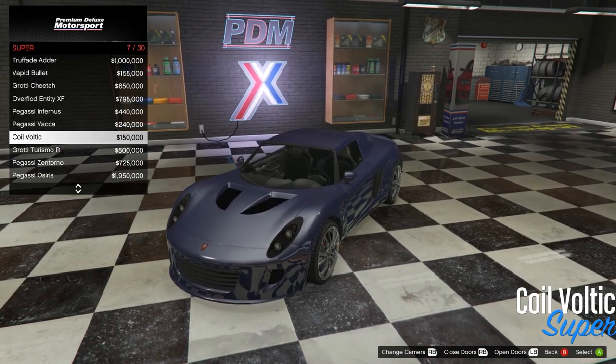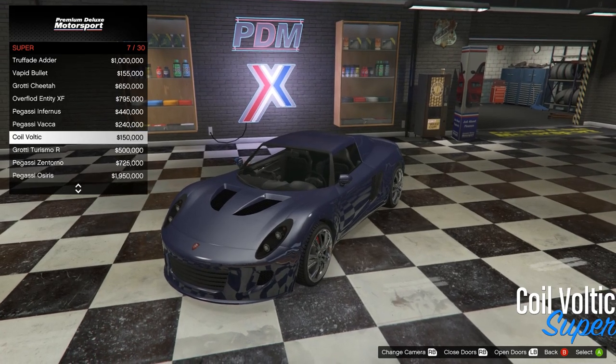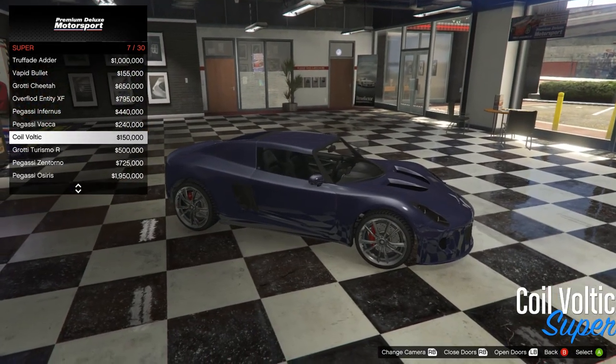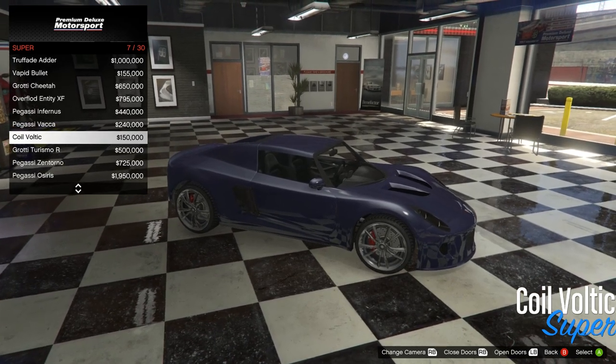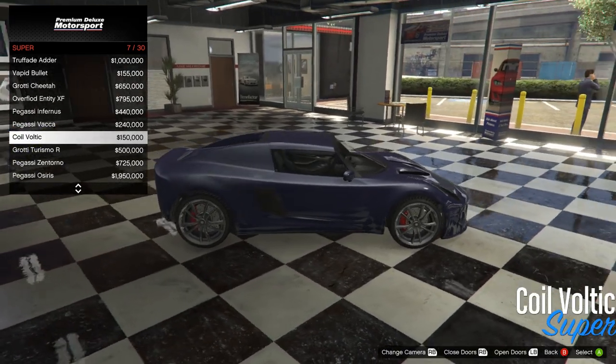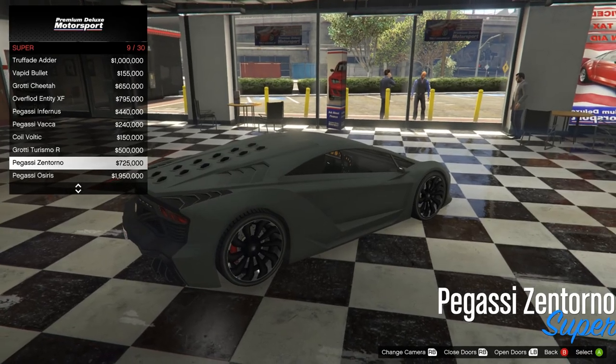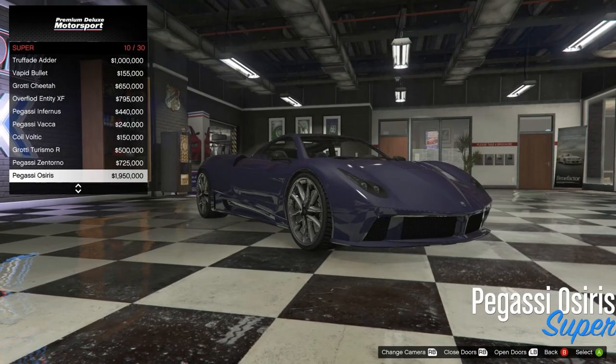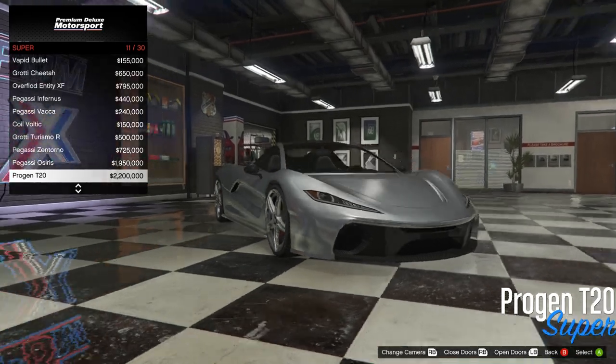The cheapest of the supercars is the Voltic at $150,000. Very good accelerating, very good handling, but not a great amount of top speed. Handling is no use to us in drag races — we've got cars with fast acceleration; it's top speed that we are lacking. So the Voltic is sadly out of contention. The Zentorno we've seen is very, very fast but that's almost three quarters of a million dollars. The Osiris is getting on for two million, and the T20 is over two million.